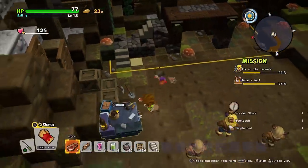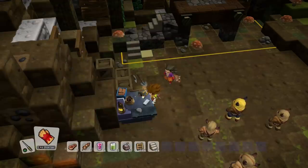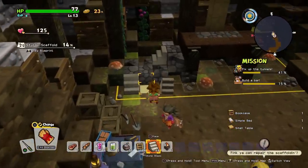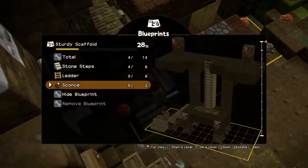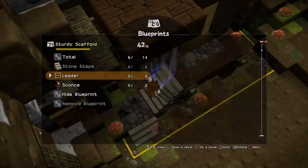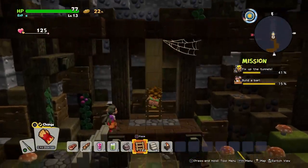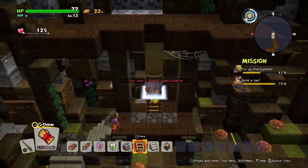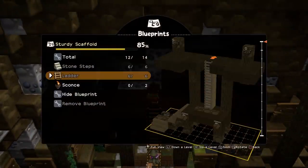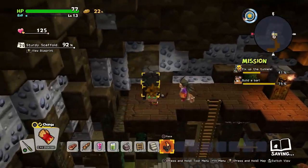And I'm gonna need sconces. Whether I have the copper for the sconces — I do, thank goodness. So, one there. I'm assuming one here as well. And another two. Now the ladder, all the way up. There we go. And then two sconces on either stone. Perfect.